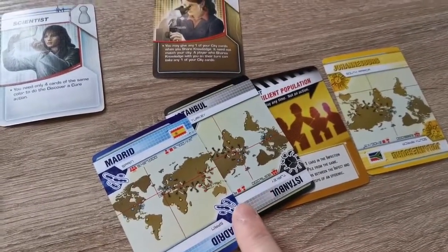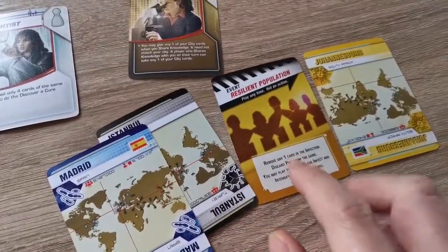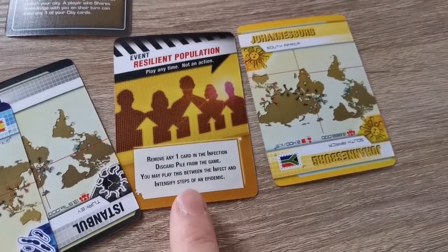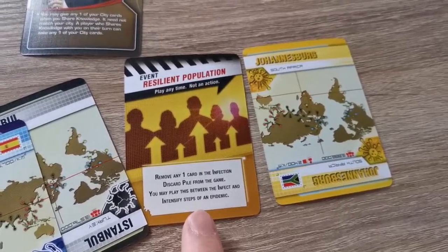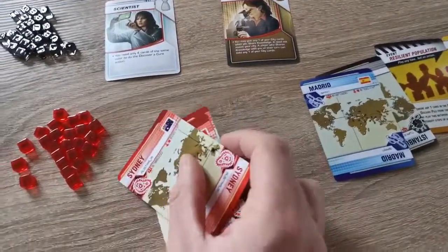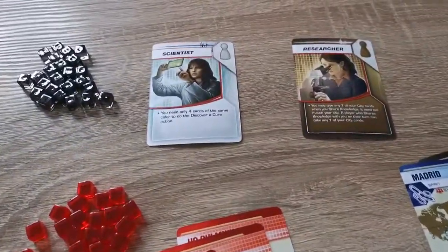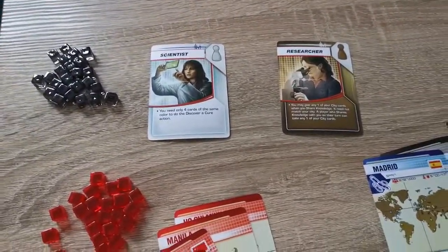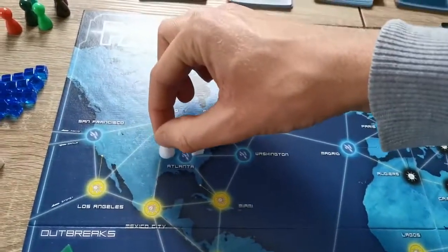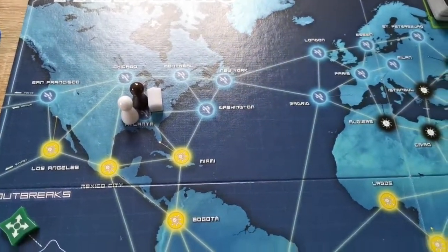These are your city cards, which you'll be discarding to travel to different locations or create a cure. There is also an event card here, which allows you to remove any one card from the infection discard pile from the game. Events can be played at any time, even if it is not your go. The other player has four red cards — as the Scientist, they can use that to create a cure at any research station. Take the coloured pawns: white for the Scientist, brown for the Researcher, and they start in Atlanta as well.